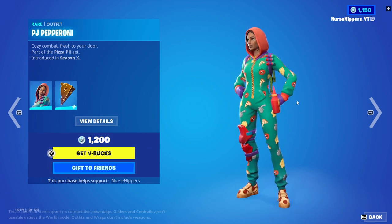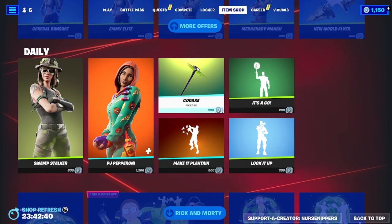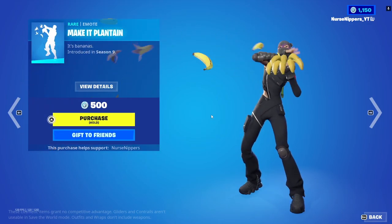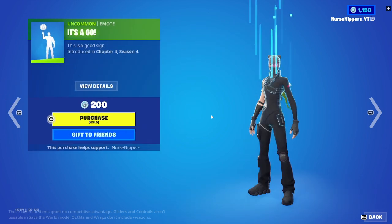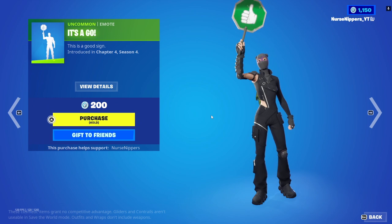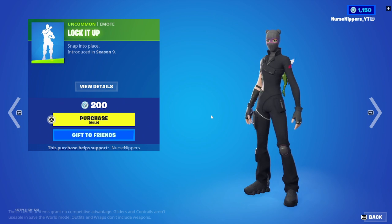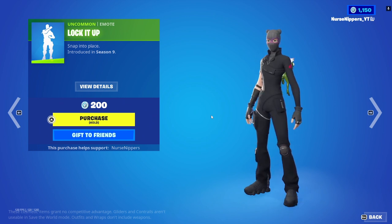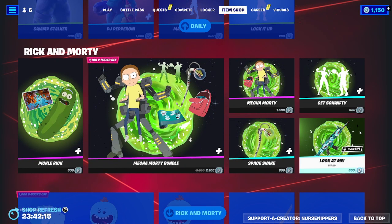Cozy Pepperoni — she really got the cheesy pizza. Looks good. And we've got the Codeaxe pickaxe. The Make It Plantain emote — that would go with the Banana Glider from last season. Then we've got — it's a go, it's a bye, and lock it up. It's subtle, I like it.